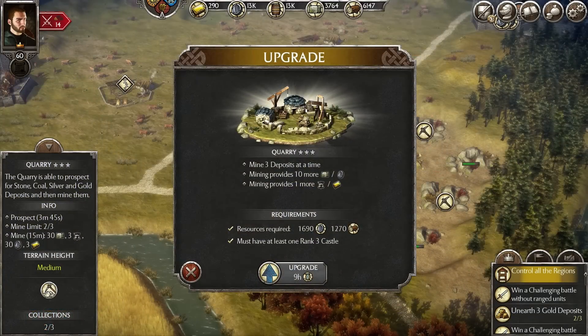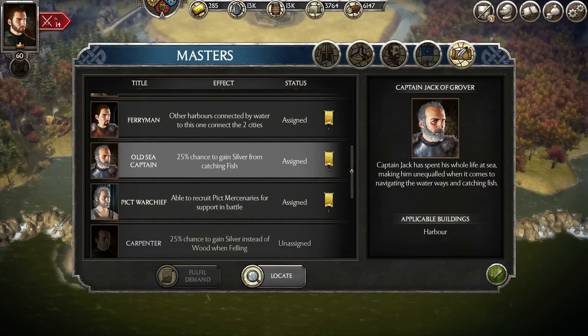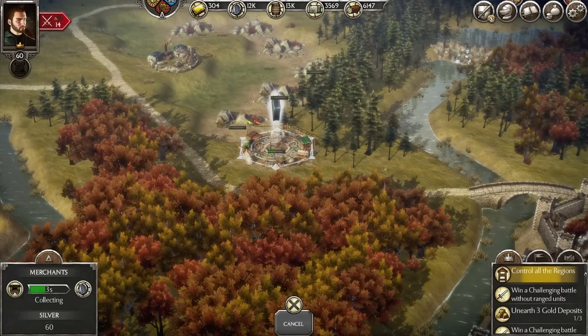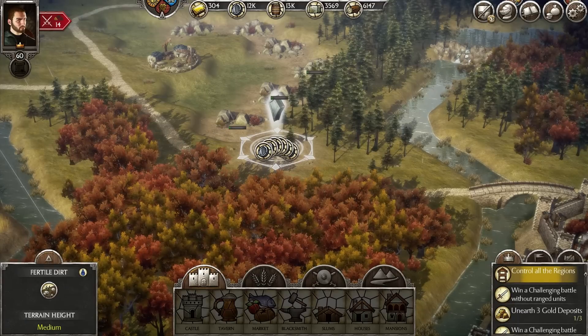Quarries will mainly provide you with stone, but on rare occasions they can unearth silver and even gold and coal deposits, so be on the lookout for those. Some masters, like the old sea captain here, when assigned to a resource building give you a chance to get silver instead of the normal resource — in this case food. Every now and then merchant camps will appear in your realm and provide you with additional silver income. All general resources have an equivalent random source.